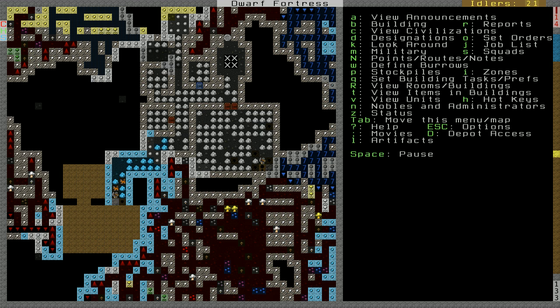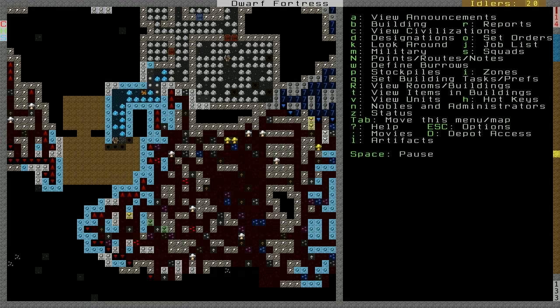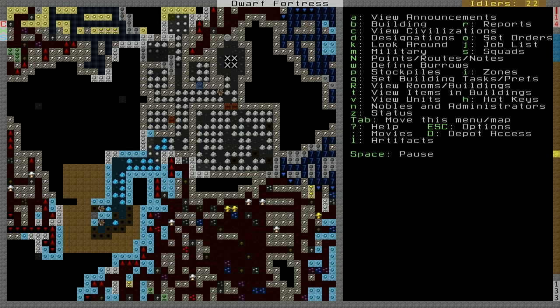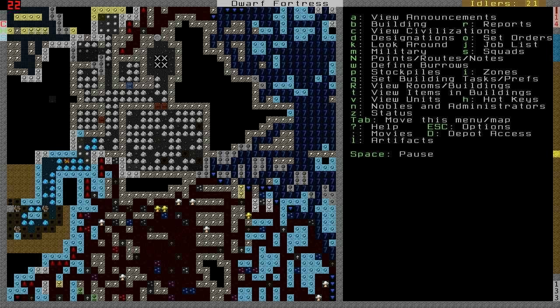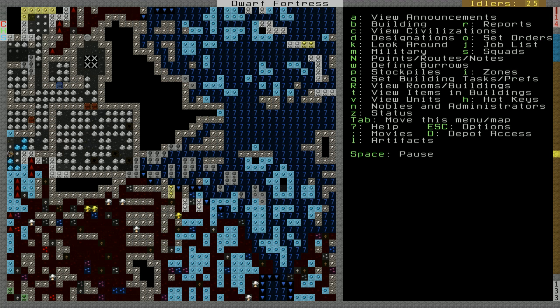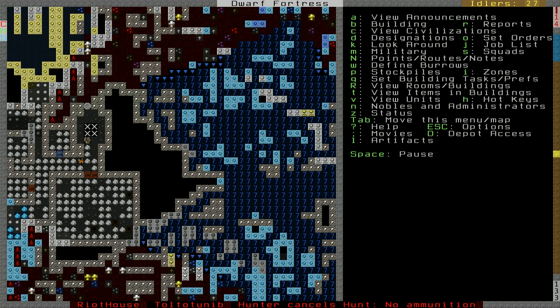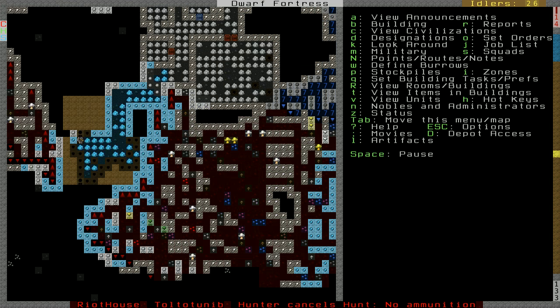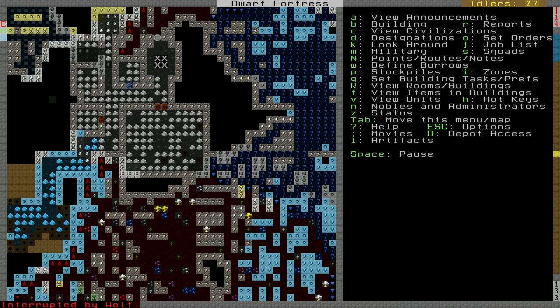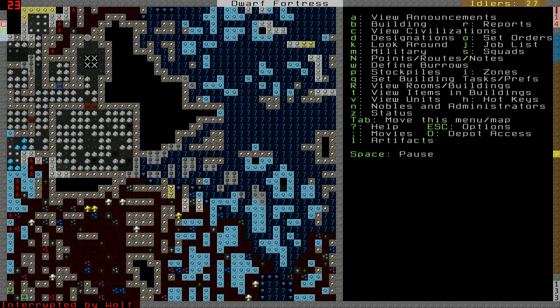We have a large need for Dwarven Warriors. I think what I'll do here — we need water. So I'm going to be making one of these areas into a hospital. I might just manufacture an entire hospital. I'll just build it out over the water and we'll have instant wells. That could be interesting.